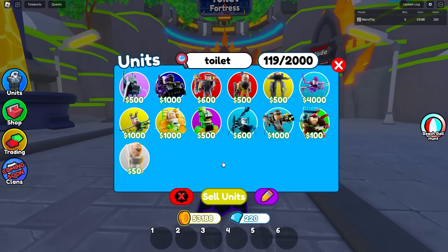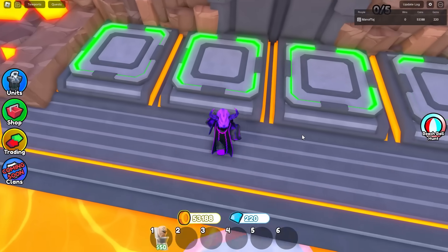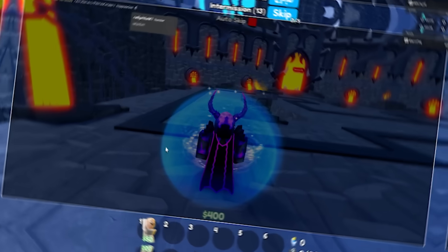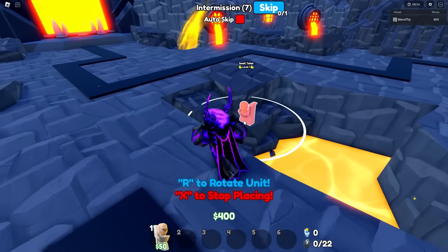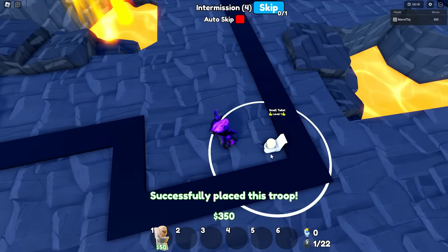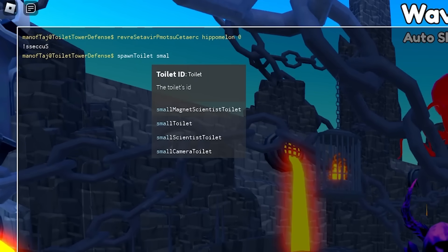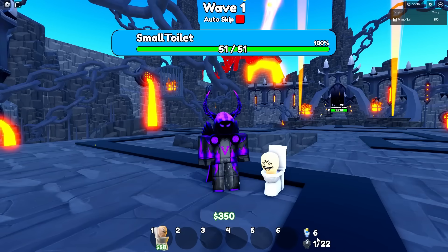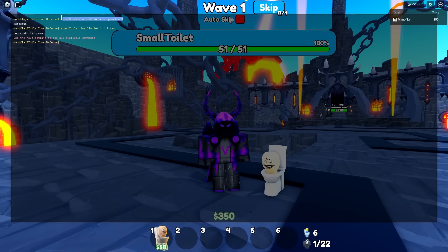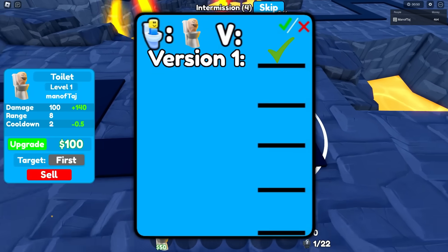Let's hop into an endless match with the first unit, which is obviously the basic toilet. I'm going to run a command to freeze all toilets, then start off by placing it as a small toilet, and spawn a small toilet with wave one health, one of them, one second delay, and yes, it is a boss. Now that it's spawned, we'll allow toilets to move once again — and yeah, shocker, it can defeat it.